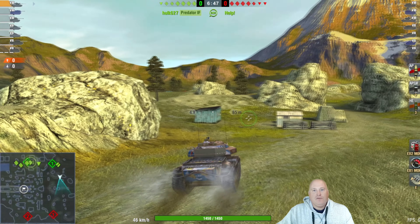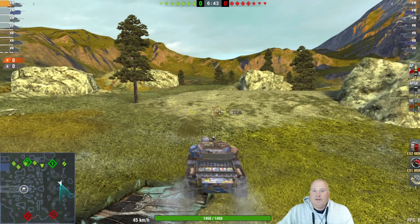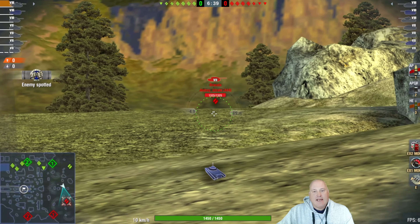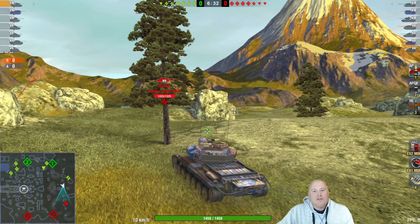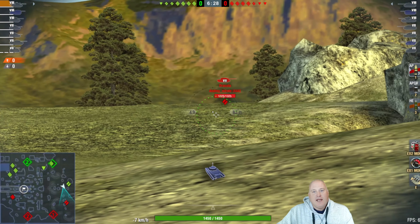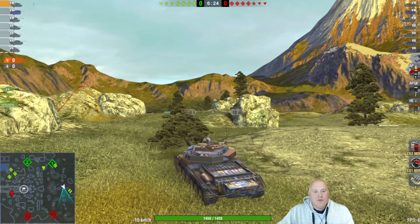If you managed to pick it up, you've got yourself one heck of a tank. Obviously in the Australian-British line, it has a fast-firing, low-alpha damage gun with amazing turret armor, and in a hull-down position like this, it is really deadly. Let's see what's happening.